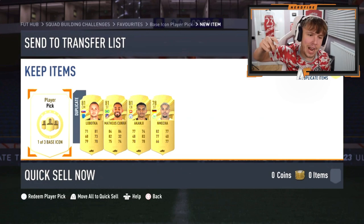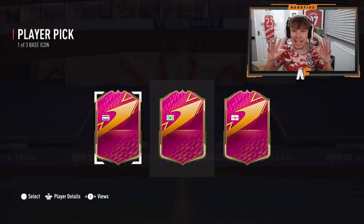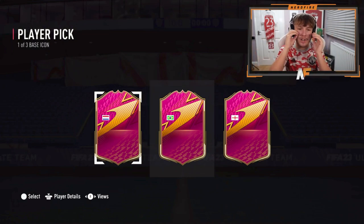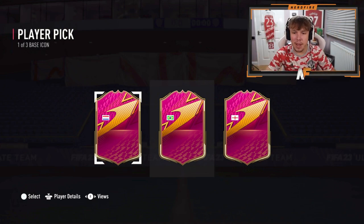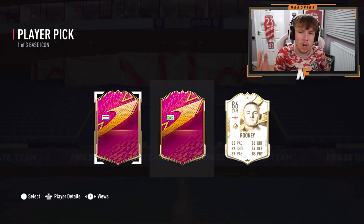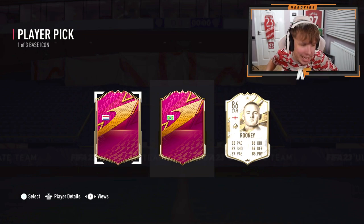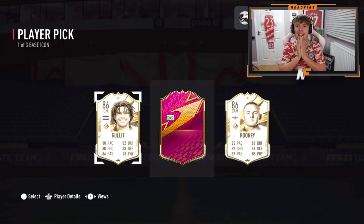Shout out to the man Donkey Kong in the Twitch chat — he's got a one-of-three base icon. We're going to flag reveal it to see who he could get. The flags: Dutch, Brazil, and England. Brazil and Dutch are the ones I'm focusing on. The English player stats: 87 passing, 85 physical, 87 shooting, 59 defending — it's going to be Rooney again. That's not a bad starter. Now the Dutch one — 86 passing. I actually think this is Gullit again. Oh my word — it's actually Ruud Gullit again! This is a very good start.